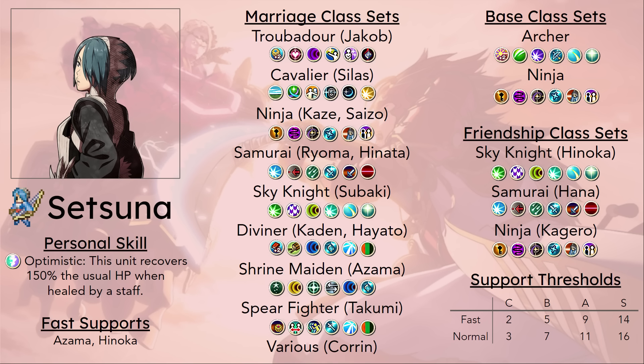She does notably have a pretty bad Luck stat — her base is 6 in Archer and her growth is 35%. So you're never going to have a very high chance of proccing Miracle, but when it procs, oh you really feel it. And before we get to the other skills, I want to mention that if she marries Azama, she gets access to Priestess. Because Priestess gives you bows — which she already has bow rank for — and she also gets staves. She's a terrible healer, but it does get her experience if you want to use it.